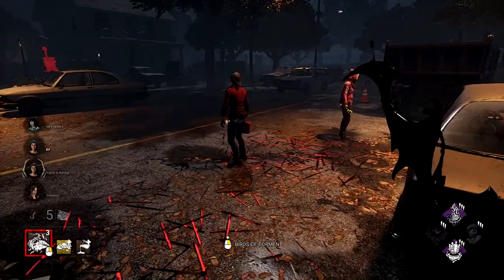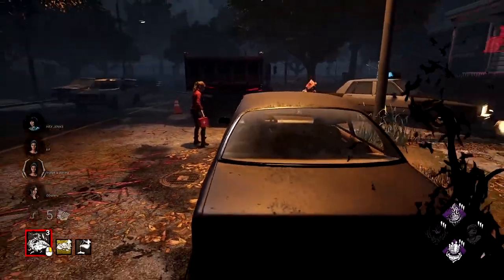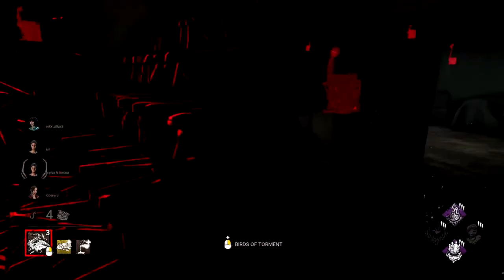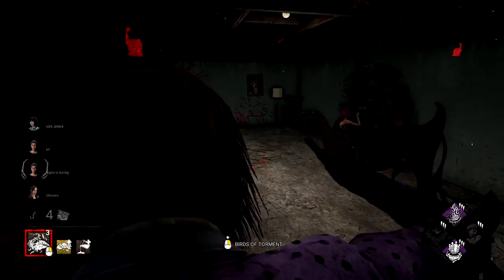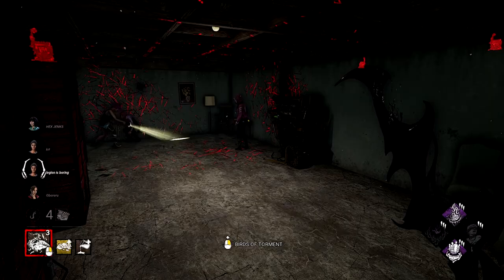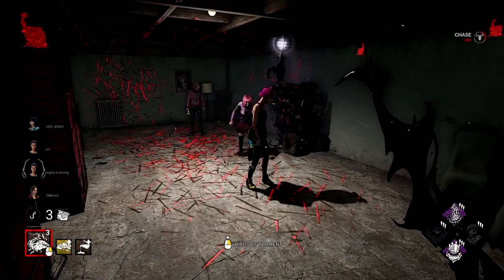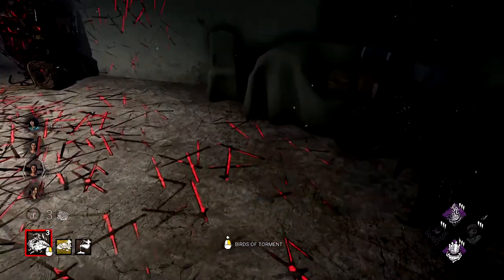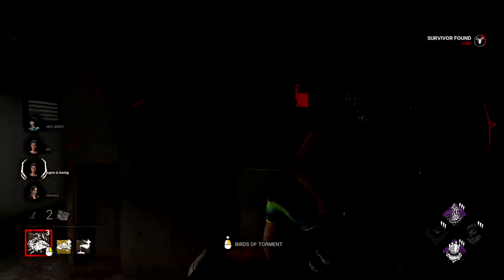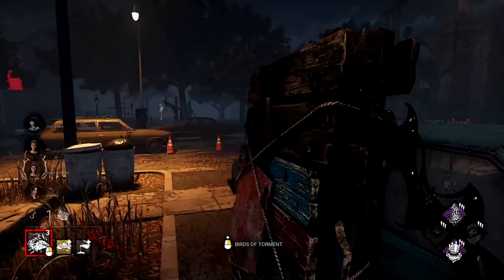If you have a flashlight, you can actually burn the idle crows to remove them quicker. This is much better to do as a fellow survivor watching a chase rather than when you're being chased yourself — you'd lose distance and probably get hit. Also, as a survivor you can see the aura of the crows for up to 0.75 seconds when the Artist first sends them out. Get used to remembering where the Artist is and looking for this aura — with good timing and reflexes, you may be able to dodge them and waste her power.